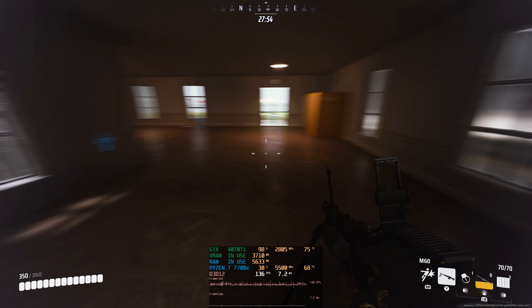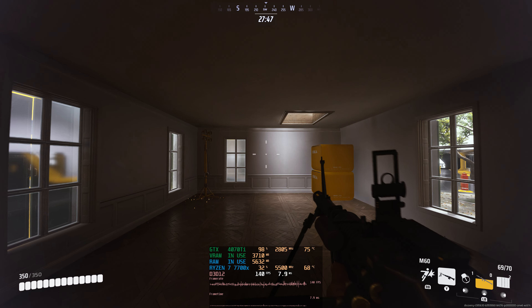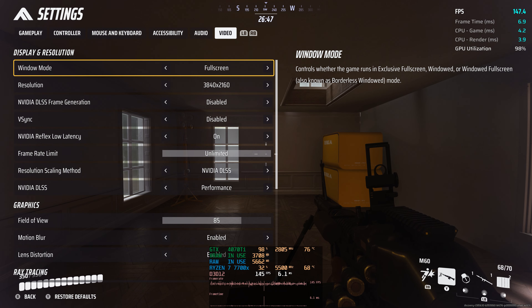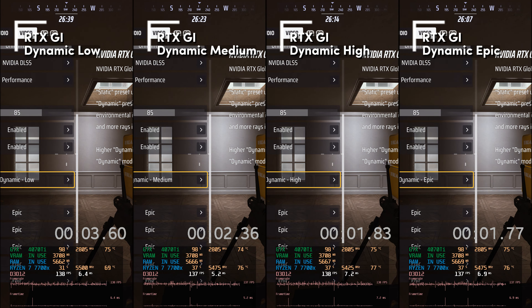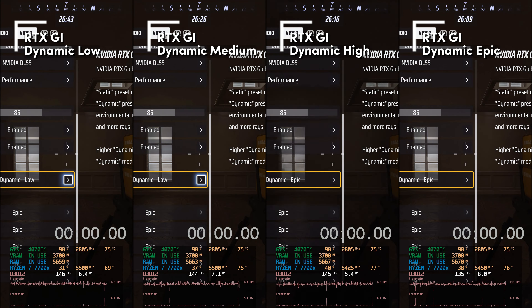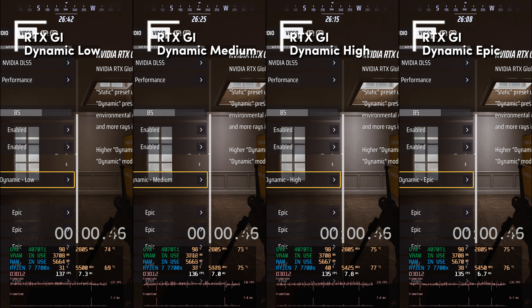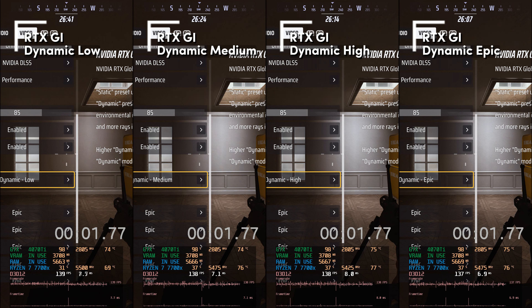I found that by switching this setting from static to each level, I could measure the time it takes for the room to be lit. I've added counters and stopped them when I thought the light was at its max. This very scientific test completely relies on my ability to see when the light is at its maximum value, but it's better than no test at all. The higher the setting, the quicker the light gets around — at the epic setting lighting shines the quickest. High comes in second but barely differs in time.